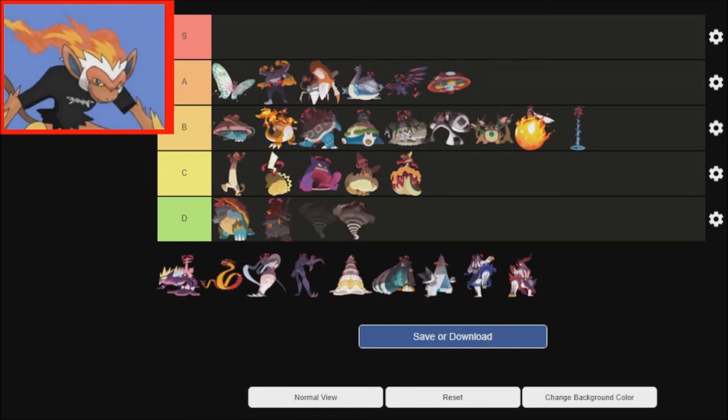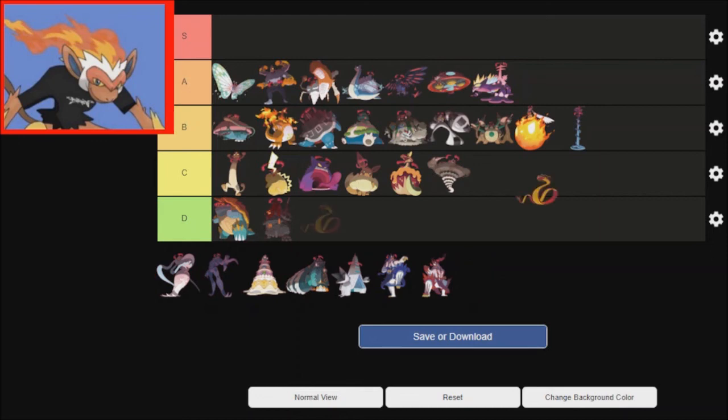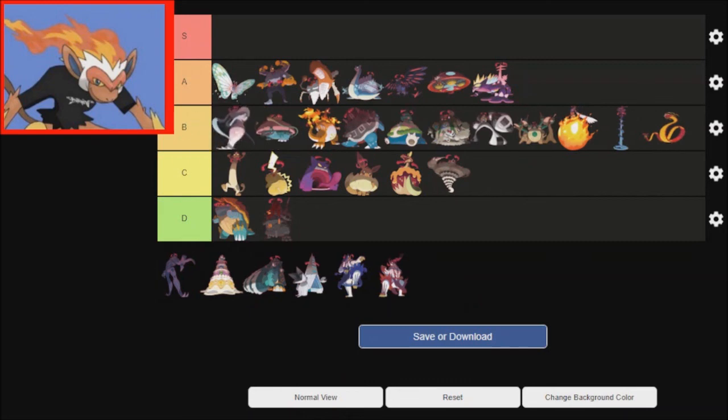Sandaconda — I gotta be honest, Sandaconda's a Mon that I forget so often, so I'm putting it there. Toxtricity — I already like Toxtricity, so I think that's gonna go right there. Centiskorch — he's fine, nothing really wild in my opinion. Although I will put Hatterene right at the top of B tier, because the whole line I already like, and that certainly helps.